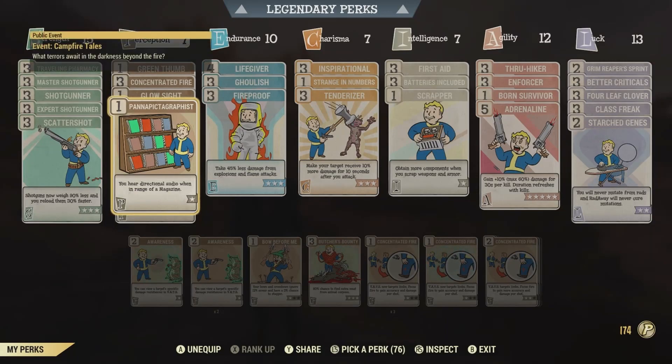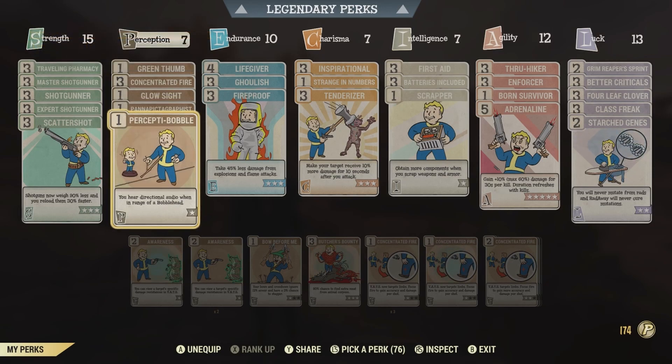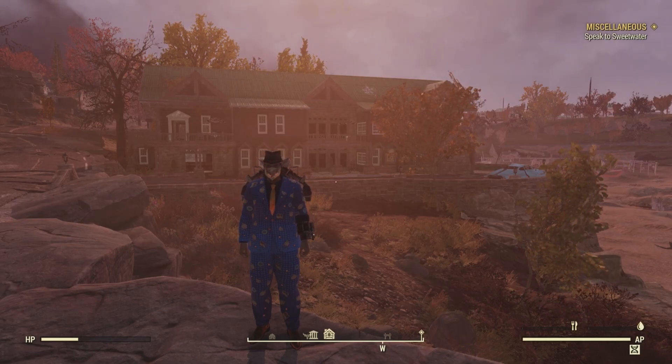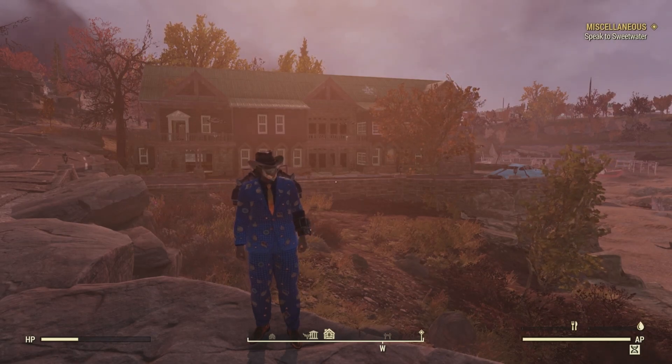As always, you can add the two perks Pannapictagraphist and Perceptive, which will each give you an audio cue when you are near a bobblehead or a magazine. All right, so let's go after our first collectible, which is one of the two potential areas to find a bobblehead.